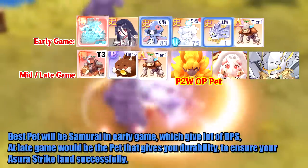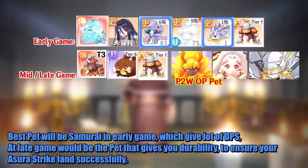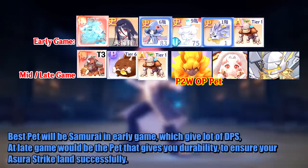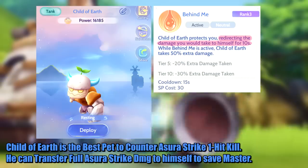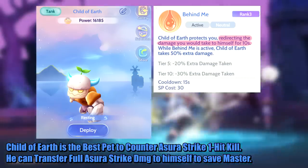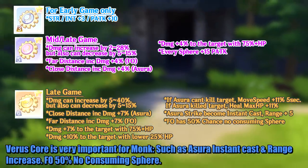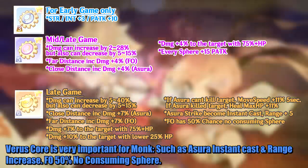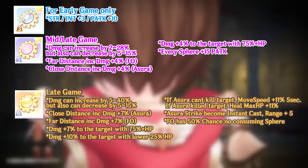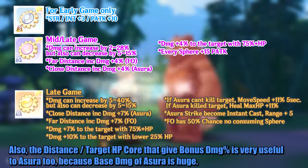The best pet in the early game is Samurai, which gives a lot of DPS. At late game, use the pet that gives durability to ensure your Asura strike lands successfully. Child of Earth is the best pet to counter Asura strike one-hit kill — it can transfer the full Asura strike damage to itself to save the master. Various cores are very important for Monk, such as Asura instant cast and range increase. Throw sphere ball has a 50% no-consuming-sphere core. The distance and target HP core that gives bonus damage percent is also very useful for Asura, because the base damage of Asura is huge.